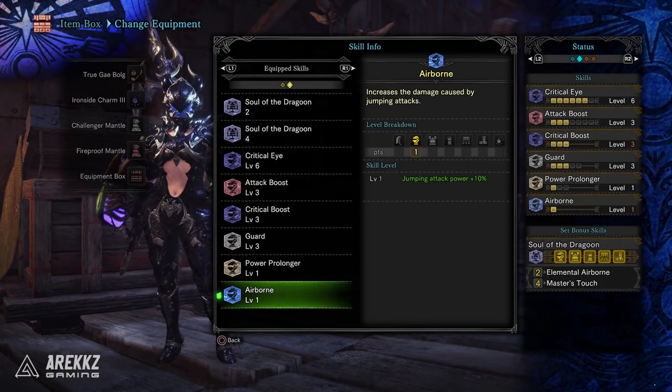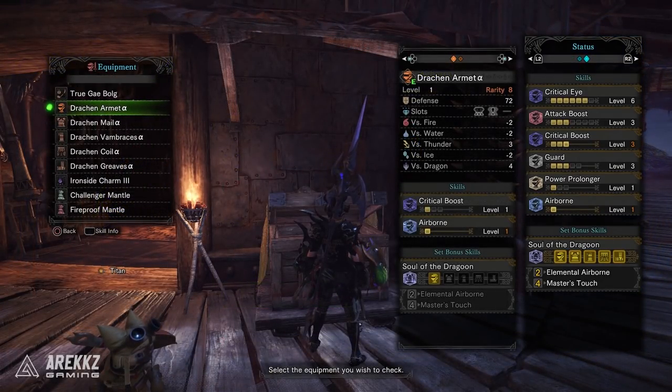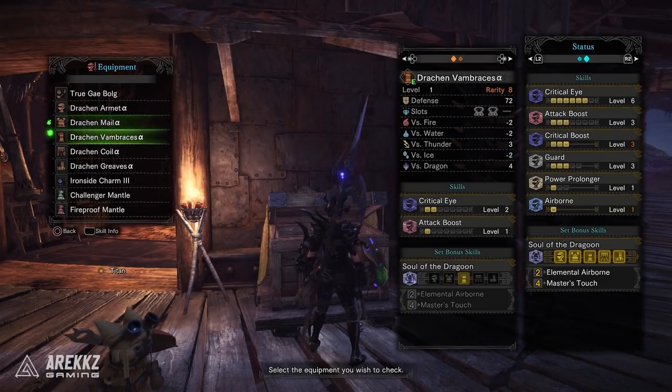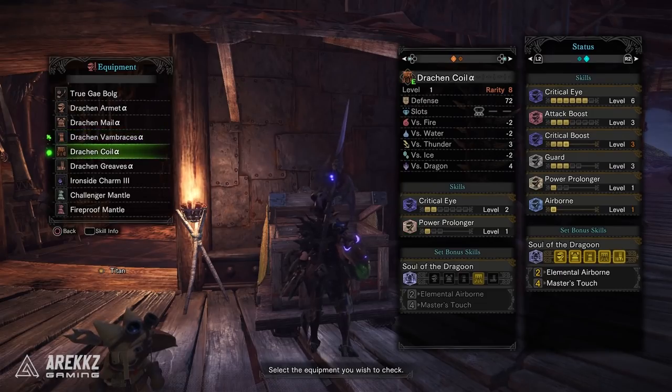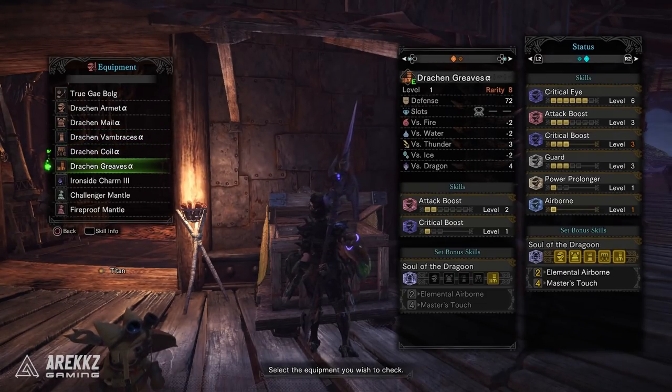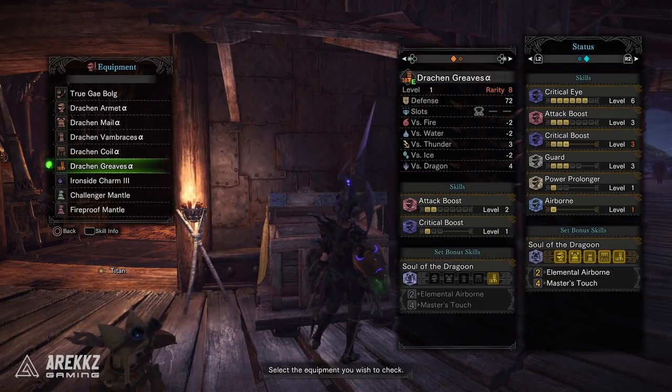So already we have a set with a decent amount of affinity, some attack, and some great crit potential — but when you look at the slots you realize what else you can do with this set. You have a level 3 and a level 1 slot in the helmet, a level 3 in the chest, 2 level 2 slots in the gloves with 1 point in attack boost, a level 3 slot in the waist, and a level 2 slot in the legs with 2 points in attack boost. All up that's 3 level 3 slots, 3 level 2 slots, and a level 1 slot.